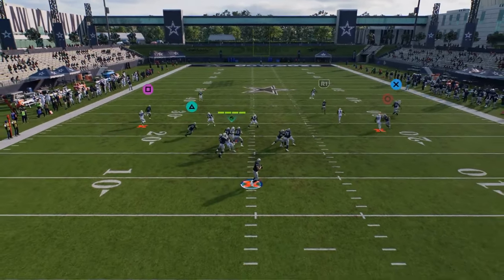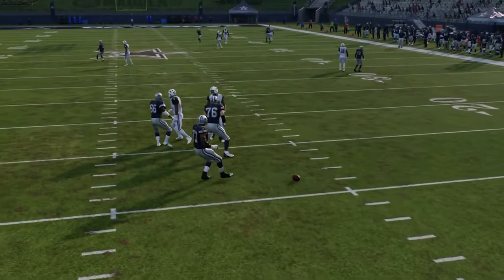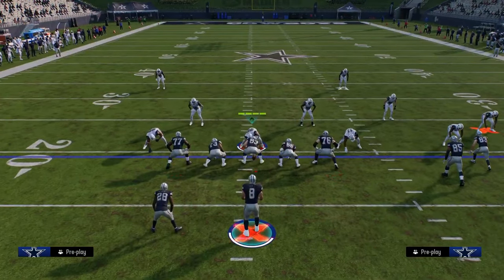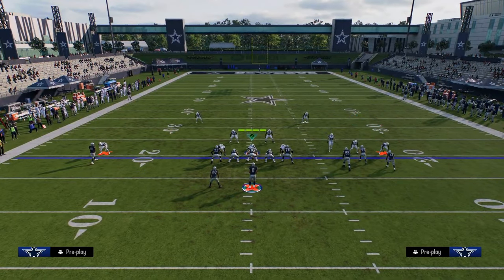Watch this tight end off the line of scrimmage against shaded down man coverage. It really just puts them in a lot of conflict over there on that right side. So this is the Bunch Wide out of the Packers book — a lot of good things you can do out of this.